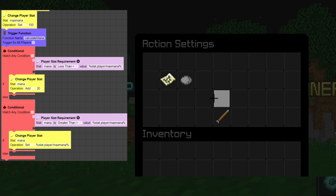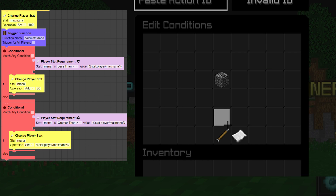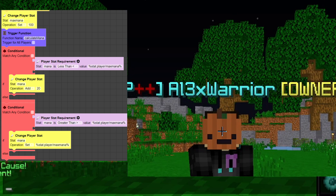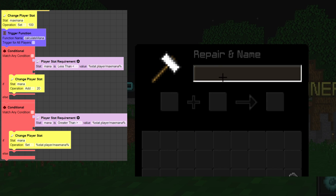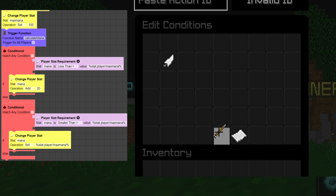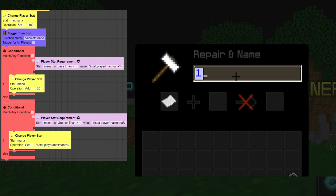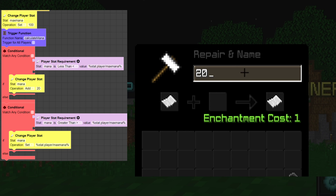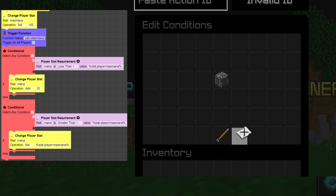Then we're going to trigger the 'calculate mana' function. After that we need two conditionals. The first conditional checks if the player stat 'mana' is less than stat.player.max_mana. If it is, in the if-actions we take 'mana' and add 20. This can be whatever value you want — you can even use another stat for it.